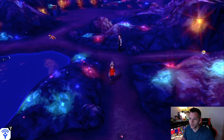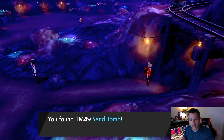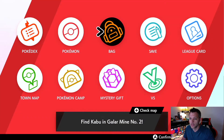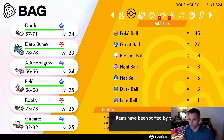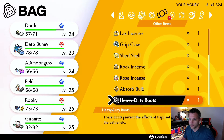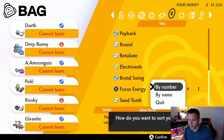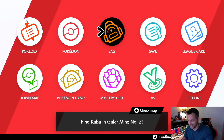Let's grab that TM — we got Sand Tomb. That could add some Ground-type move versatility. Let me check who can learn it. Picked up Soft Sand and a Grip Claw earlier too. Sand Tomb can be learned by everybody — but I can't add the Ground typing I was thinking about.